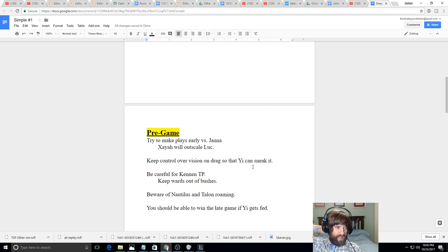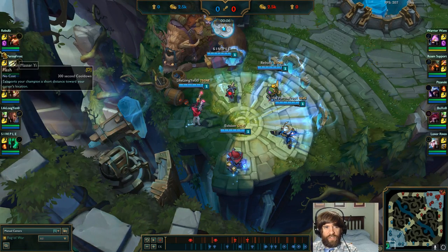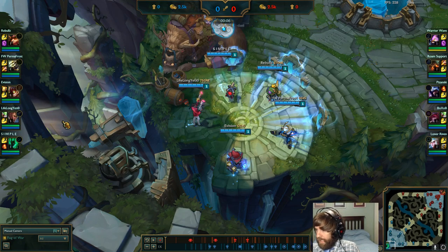One of the major ways you could lose this lane is if Cannon flanks or if Talon roams down — Talon can roam really well. You'll want an early Sightstone and lots of control wards to keep tabs on Talon and Nautilus. You can win the late game pretty easily if you get Master Yi fed. Lucian can also carry if he gets fed. Ziggs can be impactful, but Yi and Lucian are the priority targets you want to keep your eye on.